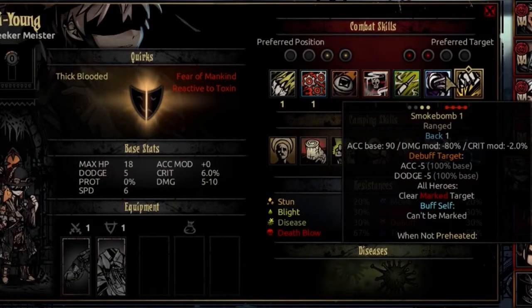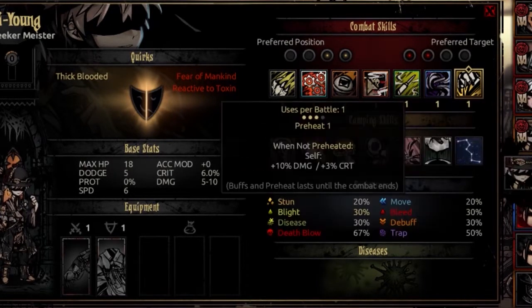The sixth ability is Smoke Bomb, usable from rank 1 or 2, hitting every enemy. It's a ranged attack that moves the Meister back one rank, with accuracy base of 90, damage modifier of negative 80%, and crit mod of negative 2% per target. This debuffs targets minus 5 accuracy and minus 5 dodge at 100% base. It clears marks from everyone on your side of combat and gives yourself a buff preventing you from being marked in the future. There are no changes in preheated mode. Good for wiping the mark you gave yourself with Spray Gunpowder, but keep in mind it shuffles him backward a rank.